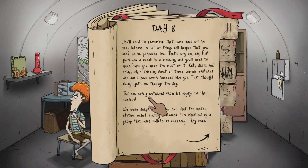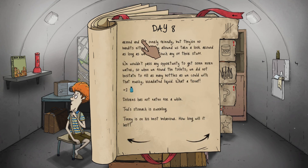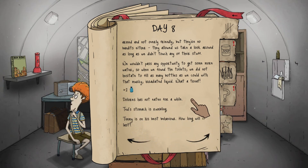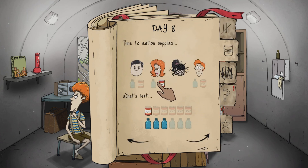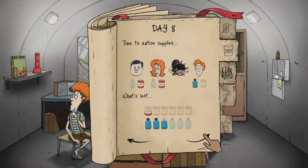Ted safely returned from his voyage. The metro station wasn't exactly abandoned — it's inhabited by a group that uses bullets as currency. They were armed and not overly friendly but they're no bandits either. They allowed us to look around as long as we didn't touch their stuff. We passed an opportunity to get more water — so when we found the toilets we filled as many bottles as we could with that murky, irradiated liquid. What a treat. Dolores has not eaten for a while, Ted's stomach is rumbling, Timmy is on his best behavior.